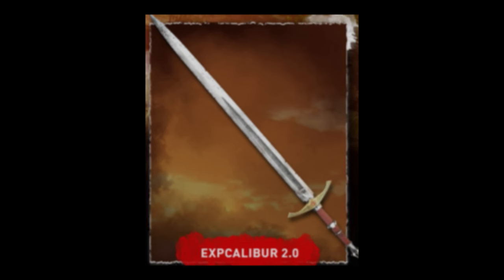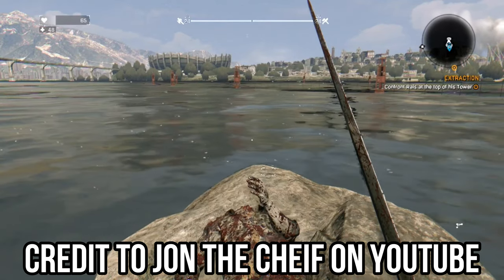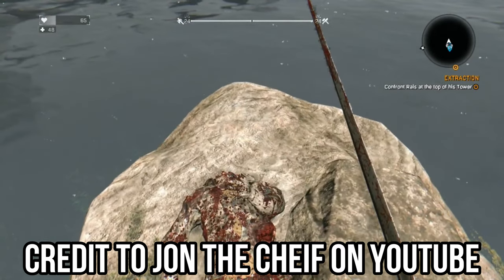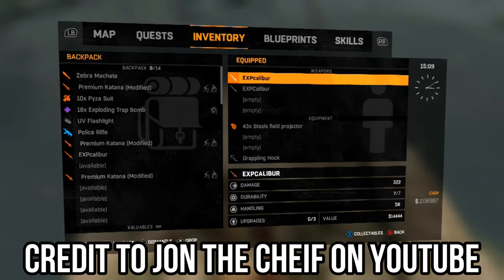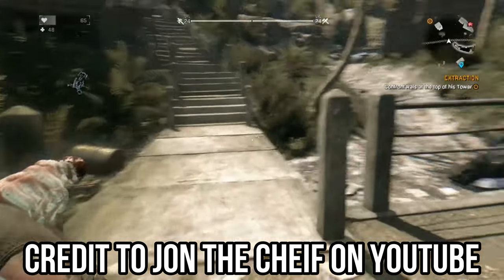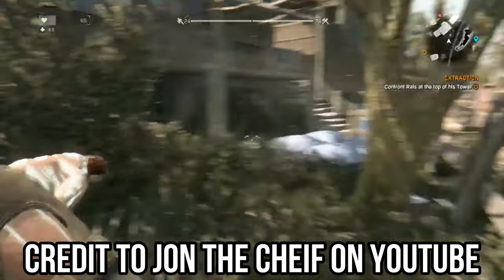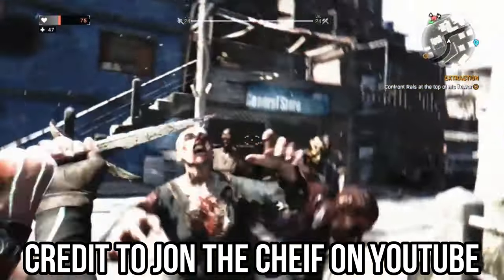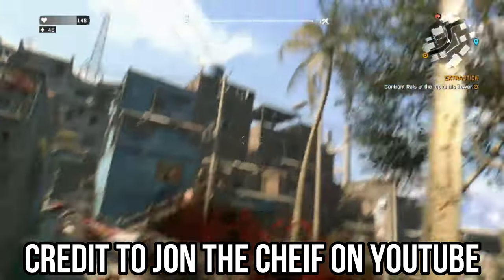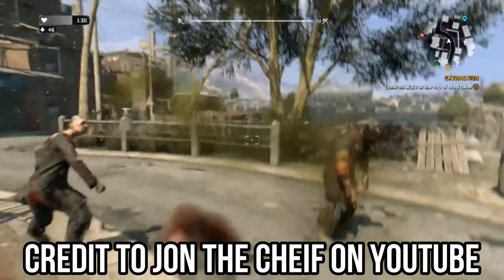The EXP Caliber 2.0 — the 1.0 version you could get from Dying Light 1 by swimming out to a rock and pulling the sword out of a dead body. You'd have to hold the collect button for a while, and if you waited too long, the body would burn up into ashes and you couldn't get the blueprint. The EXP Caliber from the first game was amazing — it did a lot of damage early on, flung enemies very far, but the durability was very weak; maybe a dozen hits and that was it.